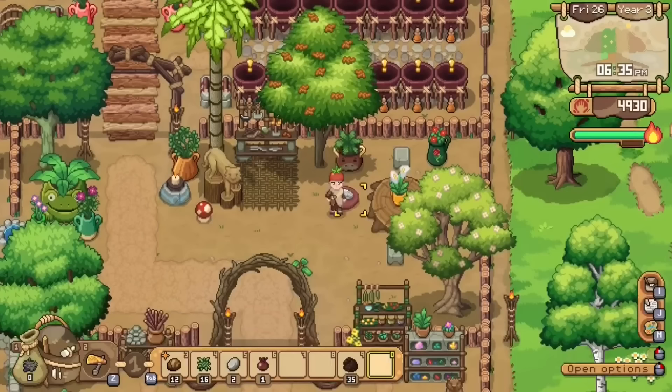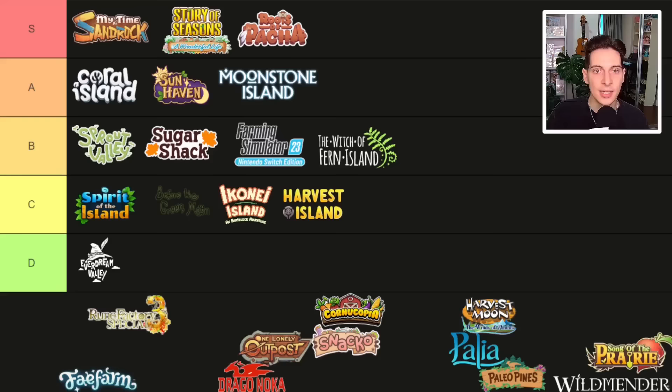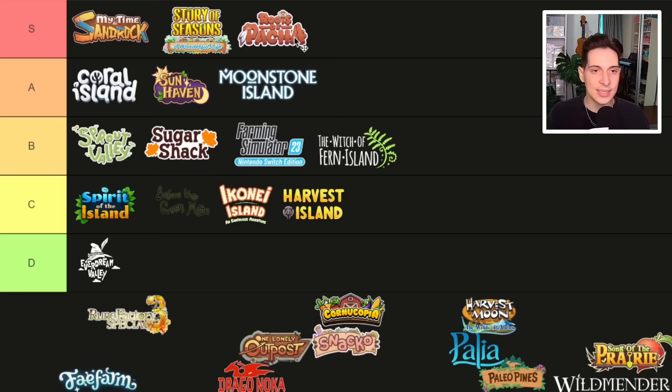I also really enjoyed the decorating — tons of furniture you can place not only in your house but outside in the village and on your field. There are pots and frames you can actually paint yourself, picking different colors. This game has multiplayer, and I once did a livestream where four of us were painting pots together — such a fun time. One thing to note: your friends have to create a new character when they join you, so I'd recommend trying to progress together. In Sunhaven by contrast, you can bring your character from your own save file to a friend's. So if you want to play multiplayer, both are great options depending on how you plan to play.